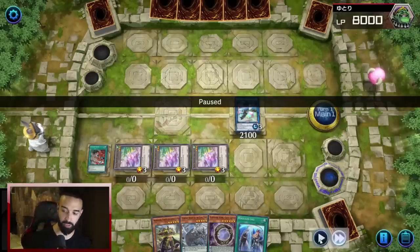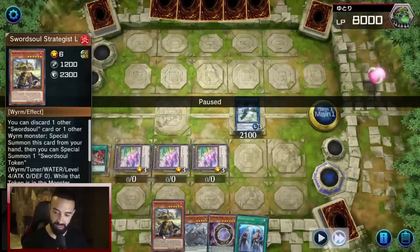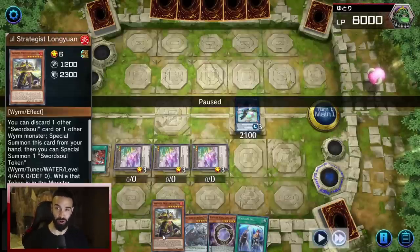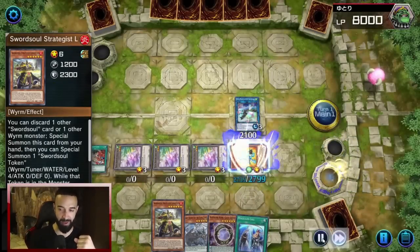So what does Auradon make in this crazy Pendulum Synchro deck? Do you guys see this card in my hand? The card is called Sword Swole Strategist Along Yuan. That's right — Pendulum Sword Soul. Pendulums will never be the same again. Pendulum Sword Soul is the best way to play Sword Soul and one of the best ways to play Pendulums.